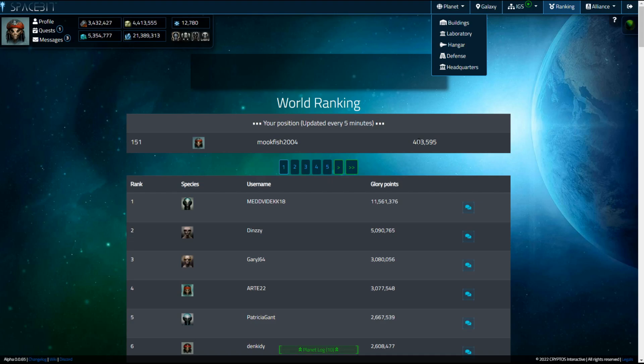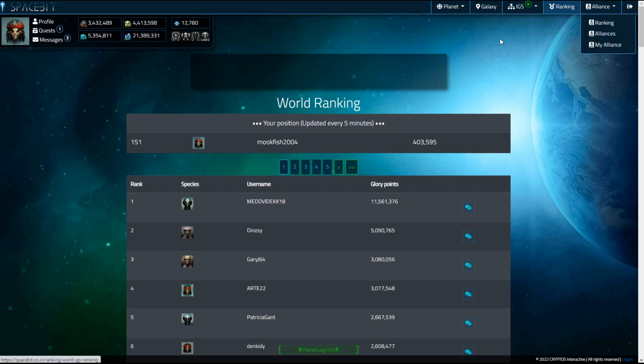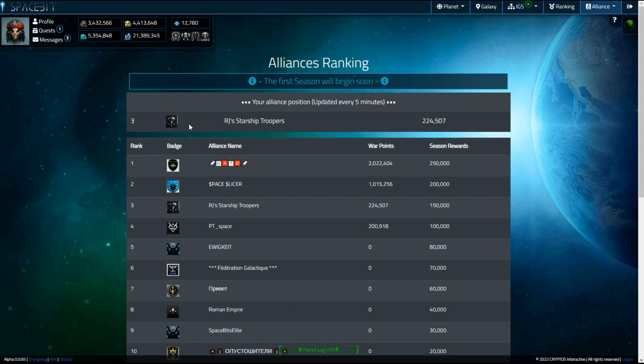In this game, points mean prizes. We can go into the alliance rankings — this is my alliance, RJ Starship Troopers. I realize it's a very cheesy name, but we want to have a bit of fun. We recently had a battle against PT Space. We won — our total war points were 224,507 and PT Space ended up with 200,918. It was actually a lot closer than I expected.